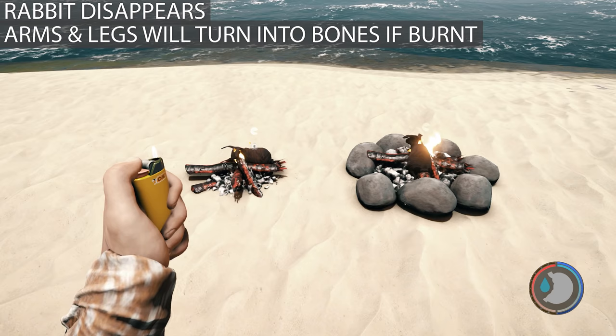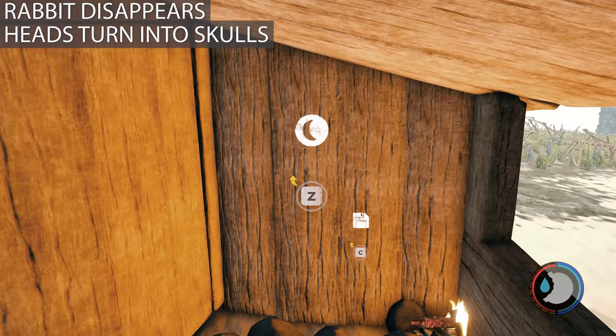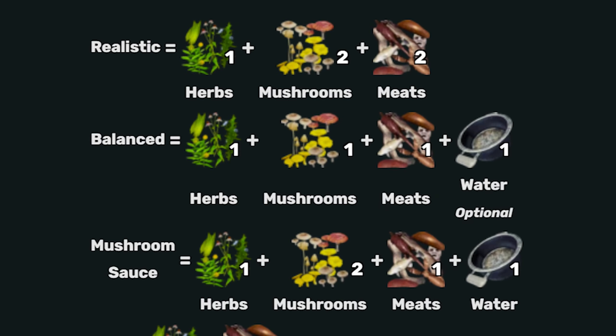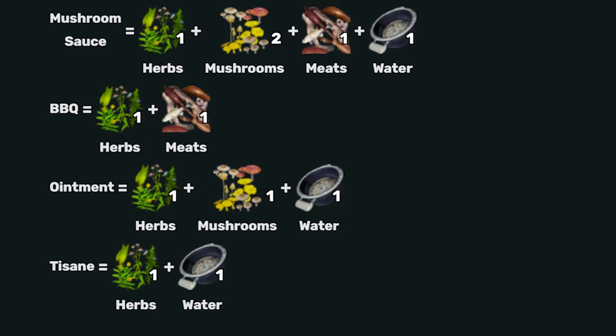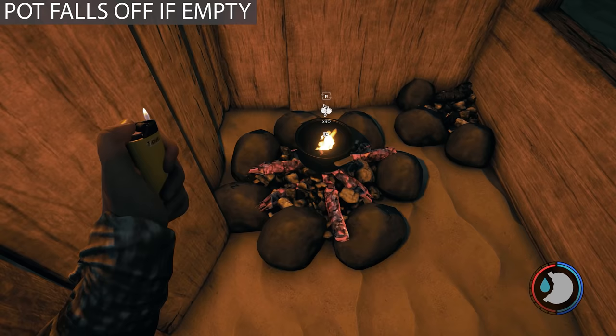Spoiled meat can still give you calories in hard survival. Spoiled meat can also go on stews. There's only one stew recipe you really need to know: one meat, one herb, and one mushroom — it's called a balanced stew. It's a good way to use up spoiled meat as well as small meats. You can use oysters and all sorts of things, and it's a good way to eat heads too, which is actually very useful since heads don't have much other use.